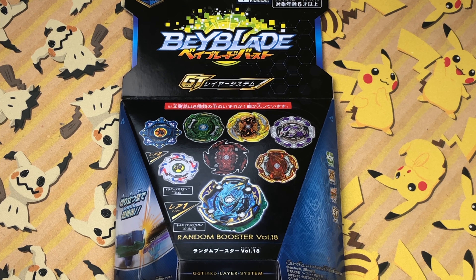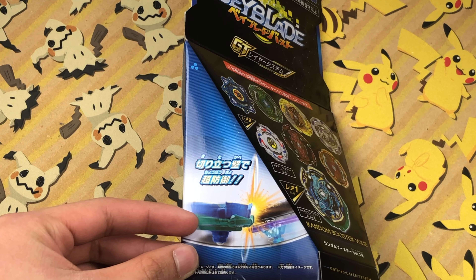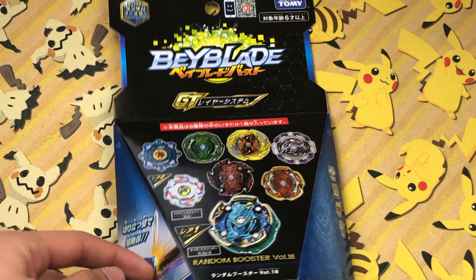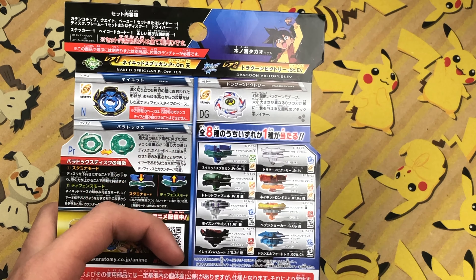Looking at the box, it's all based on Naked Spriggan. The logos over here are Defense, Left Spin, Burst, GT — that is all for Naked Spriggan. Over here we also see Naked Spriggan using its defensive disc to block off an attack from another Beyblade.